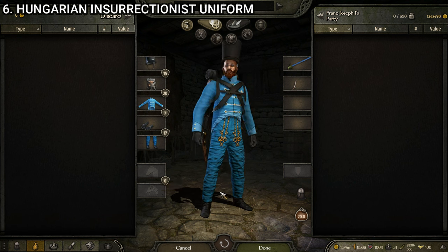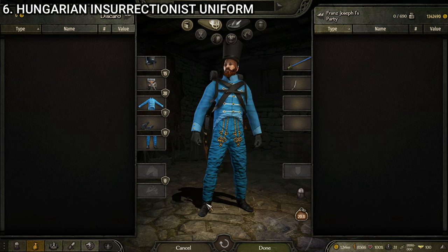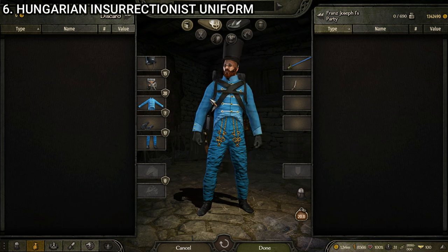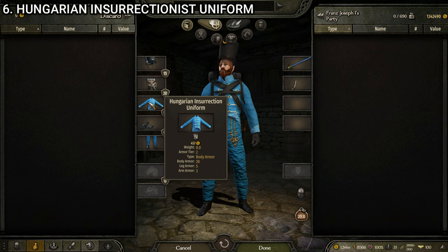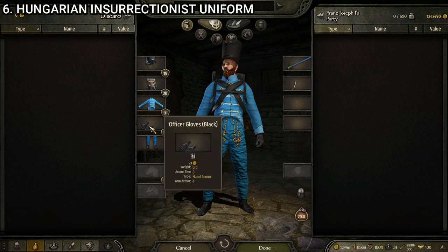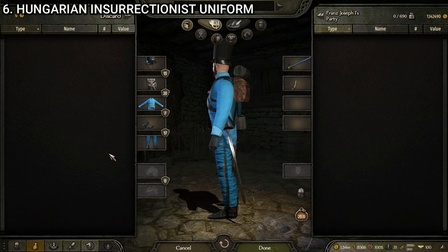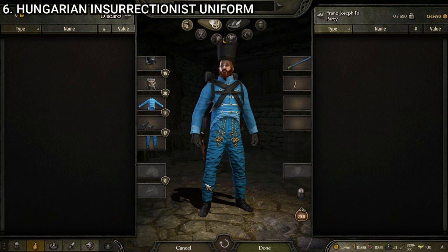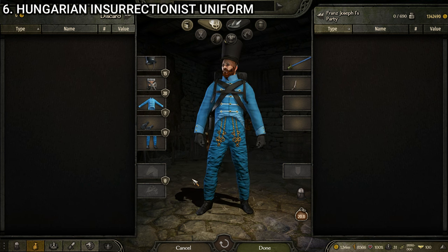Next up, we have the Hungarian insurrectionist — a pretty solid looking and possibly the most distinctive of all the Hungarian uniforms. It is made up of the Austrian insurrection shako, the Austrian equipment black, the Hungarian insurrection uniform, the officer gloves black, and the Hungarian infantry pants. It's all very blue with some gold accents. It does look pretty basic, but because it has so much more color to it than a lot of them, I think it stands out very, very well. That is the Hungarian insurrectionist, the regular enlisted one.